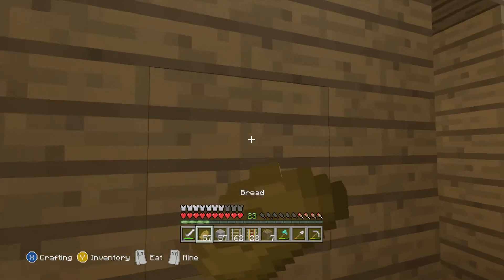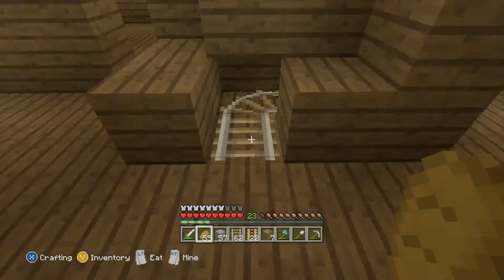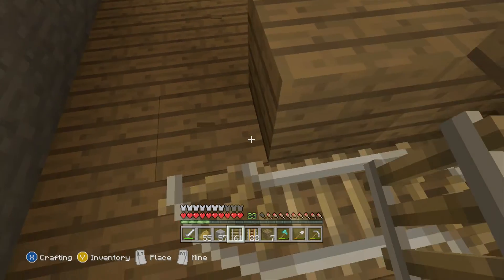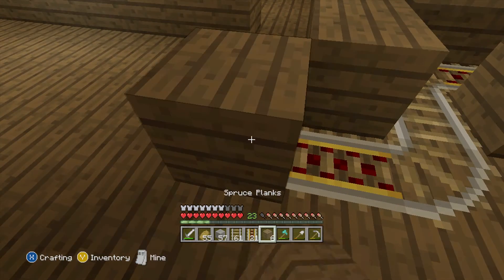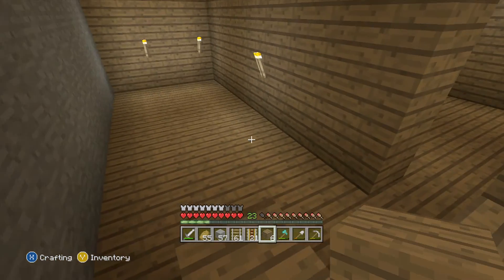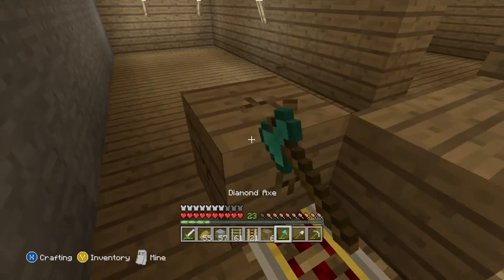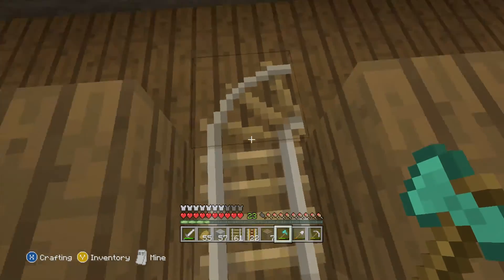I need food or I'm going to die. Okay, that should be good. Now that we have this done — I keep thinking I'm in creative mode — we can put that down right there. We'll do it up one block, and we need this area for that. Let's make it go into the wall — we're going to have to do that.